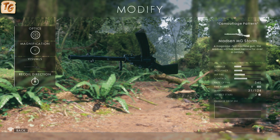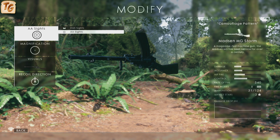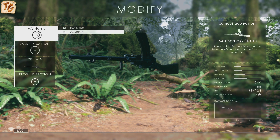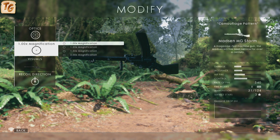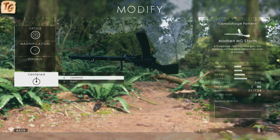The attachments for the Madsen MG are a bit interesting because this is one of the only weapons in the game where the attachments for all three variants are identical in every aspect. All three variants offer two types of iron sights, both standard and AA, which is essentially a sight consisting of concentric circles. The magnification ranges from 1x up to 2x. And you have the option of selecting the weapon's recoil direction, either center, right, or left, whichever is going to help give you the most control over the weapon.